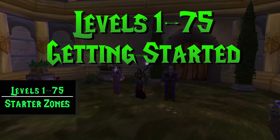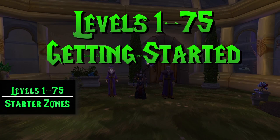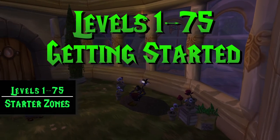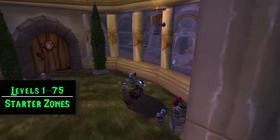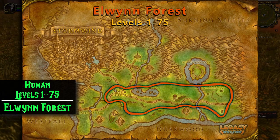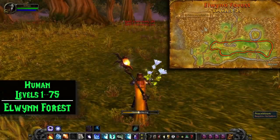To start with, we're going to be picking Silver Leaf, Peacebloom, Earthroot, and Mageroyal from levels 1 to 75. You can pick these in just about any starter area, but I'm going to list the best zones and routes based on your faction and race. As Alliance, you pretty much want to start leveling your herbalism in Elwynn Forest. Elwynn is just a great place with lots of herbs, and this is the best route I've found for it so far.